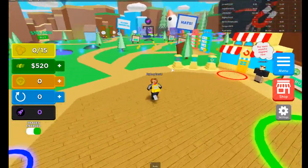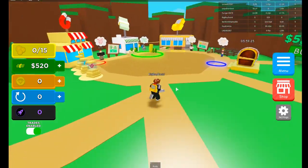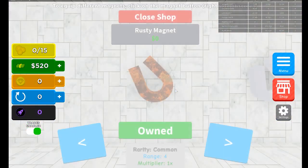Unicorn pet, Griffin pet, all that. Also a big tip: every day just quickly come and collect your daily reward, it's really really helpful. As you can see I literally just started on this account and I already have 520 cash, so we're gonna quickly go to the magnet shop right here.